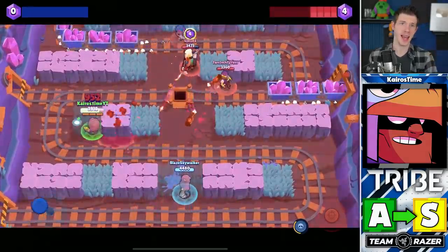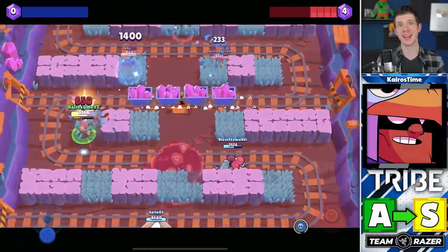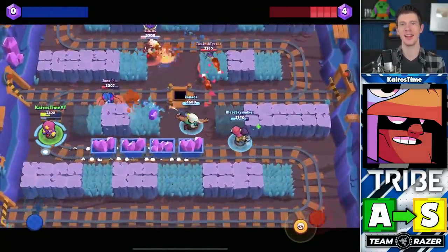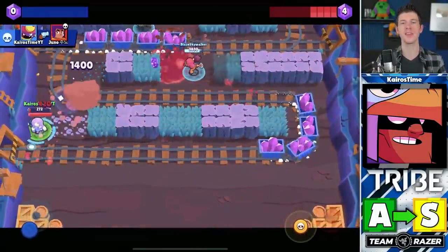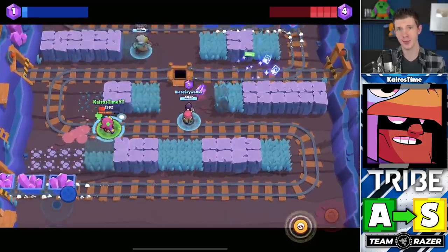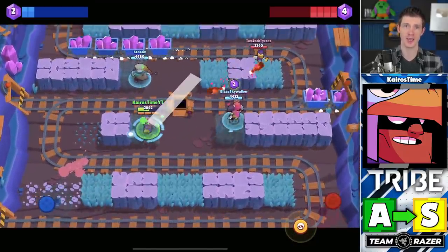Bo is also moving from A up into S tier. With Gene's dominance and a nerf to Pam, Bo finally has a little bit of time to shine. While he's not Gene, his notable range and relevant burst damage from a distance allows him to contest with Gene and outrange most of the other gem carrier options.